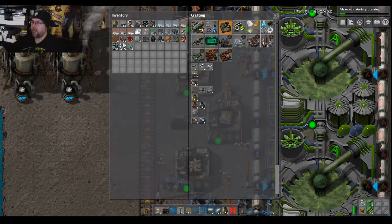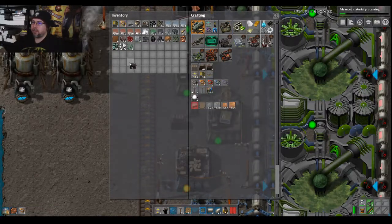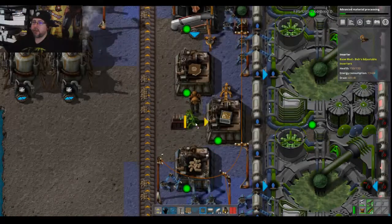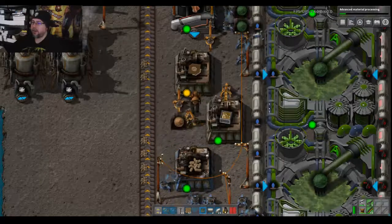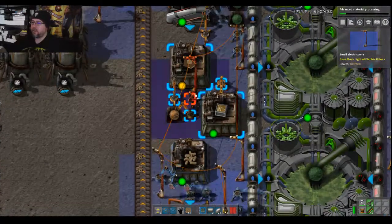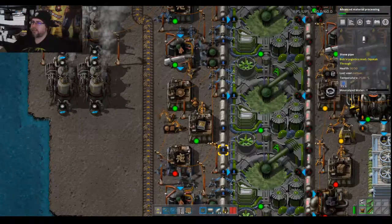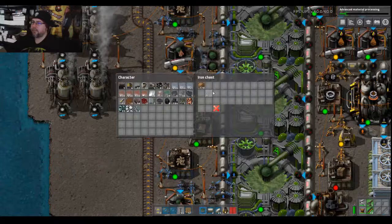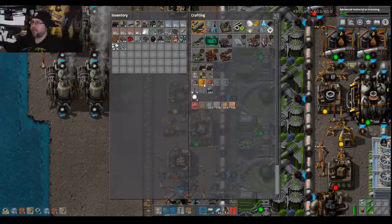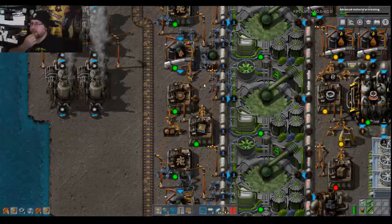I think we could probably get away with making a couple of these yellow inserters here, just to clear some crap out of my inventory. Nice — this is working reasonably well.